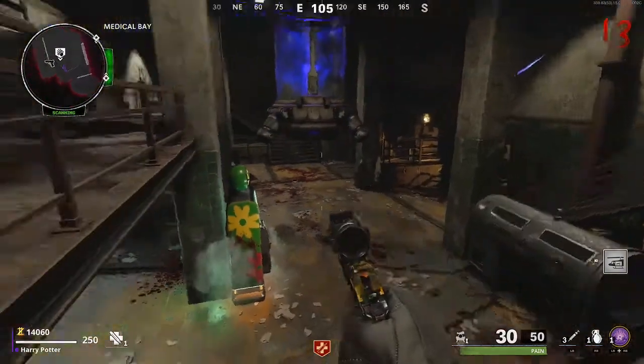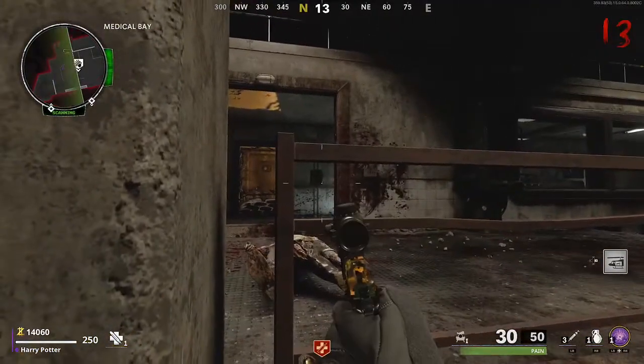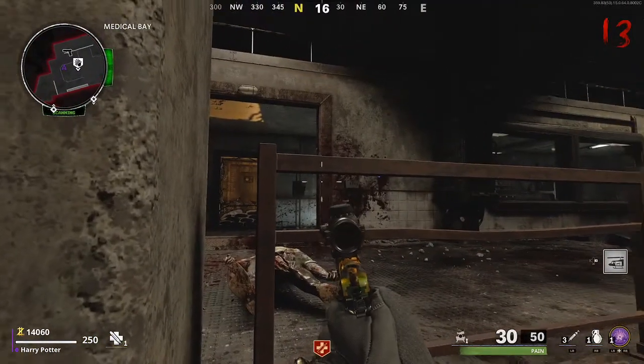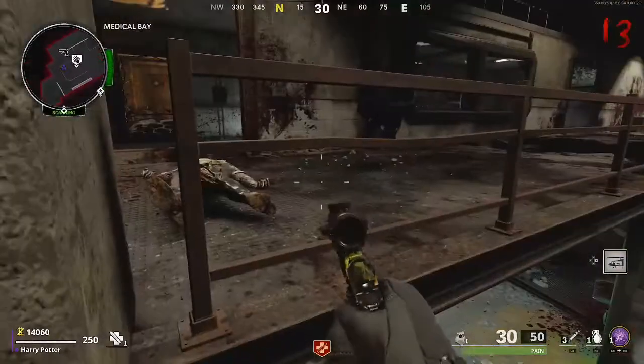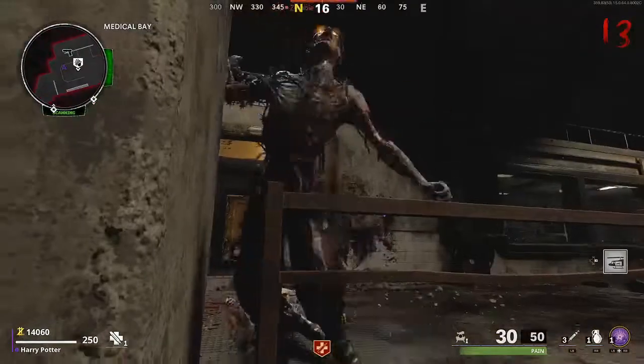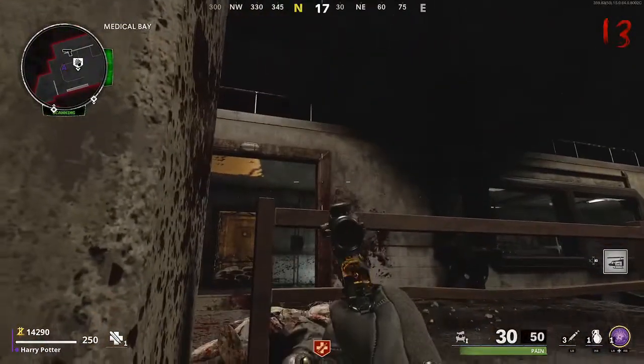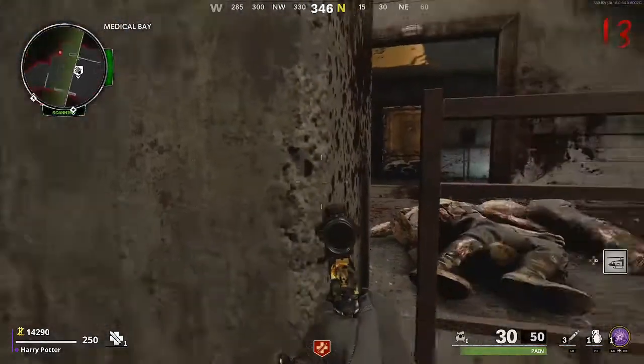If you get into this glitch properly you won't get hit. The only thing you'll have trouble with are the dogs, so I suggest not turning on the power. If you do turn on the power, make sure you kill the dogs quickly. The megatons can throw their gas at you, so I would suggest using Ring of Fire to take them out quickly. You can also knife in this glitch.